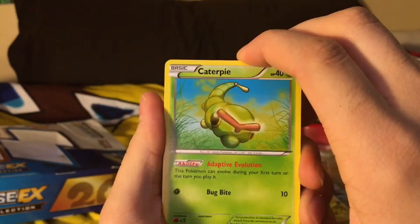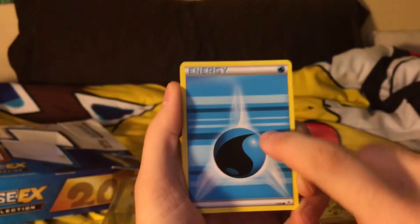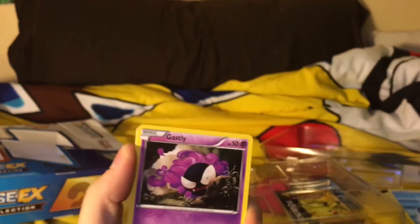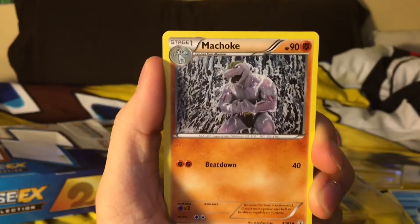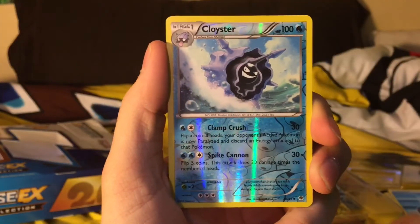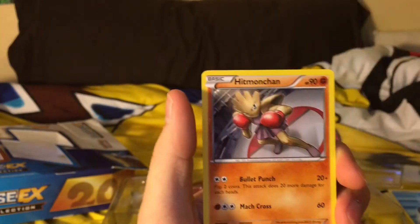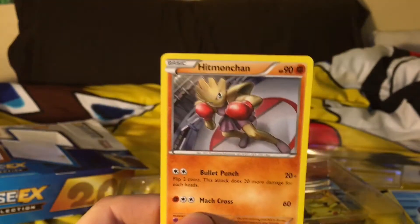Second pack: exact same start as last pack with Caterpie, then a bit different. Water Energy - finally! I hadn't gotten Water Energy in so long. Castling, Shroomish, Persian, Machoke, Reverse Holo Cloyster. We got the Holographic Charizard - never a bad one. And Hitmonchan - I don't think I have that, though I might have the reverse holo of it. I don't have Hitmonlee either and I'm pretty sure that's in this set.